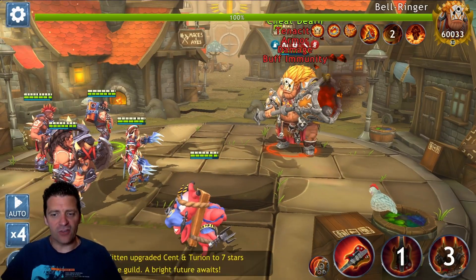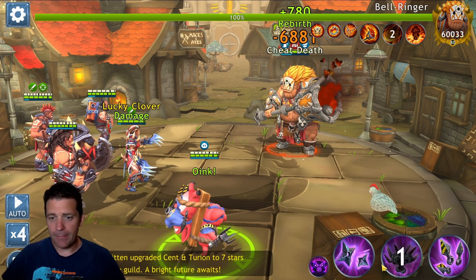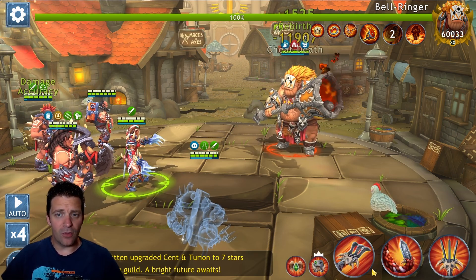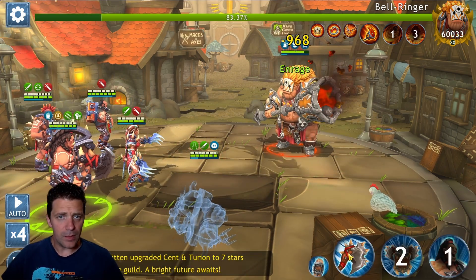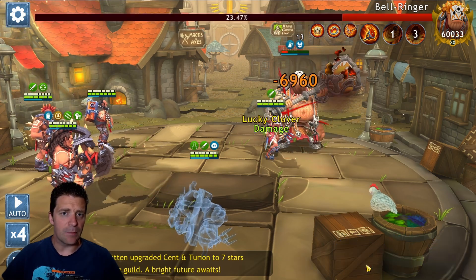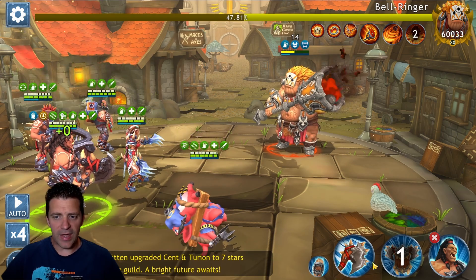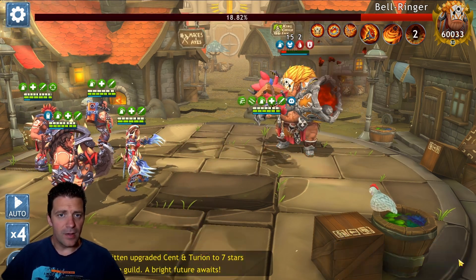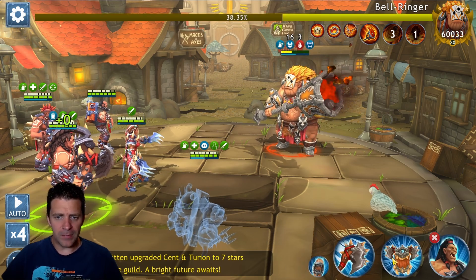We're starting with no bleeding — that's not a great start. Apparently they don't want me to apply bleeding here. Maybe on the first turn it wasn't eligible to be bled, or maybe because we're killing him every time we attack we're not getting any bleeds. We finally got some bleed — two bleeds! I'm not sure Archero actually applies bleeds anymore; I'm going to check his skills — maybe that was a mistake bringing him.